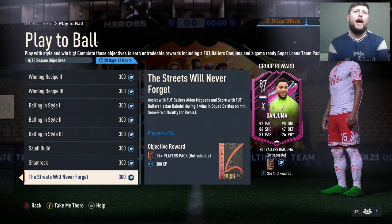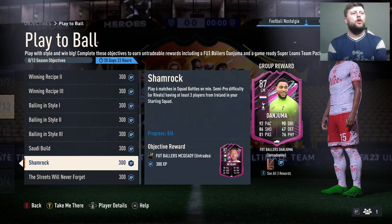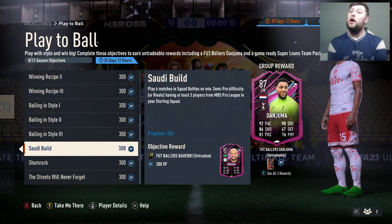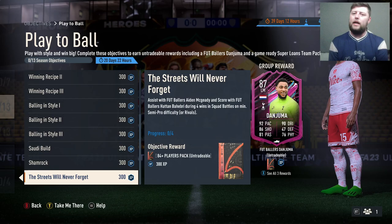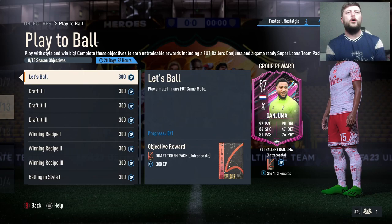We then have: score five 84-plus assists with footballer McGidi and score with footballer Hatton during four wins in Squad Battles. So you've got to get 12 matches done prior before you can actually do it. Love the name as well — the streets will never forget. McGidi personally I don't actually know Hatton — let me know down below if you do.